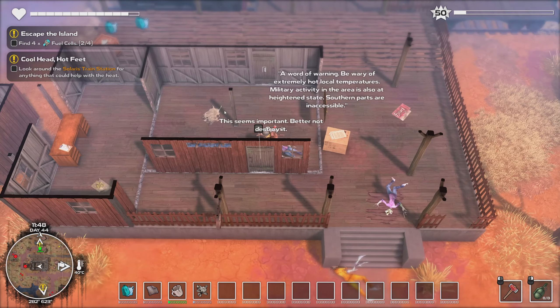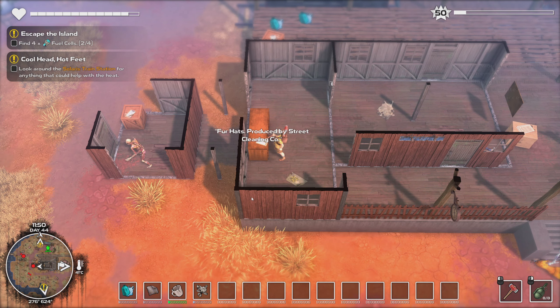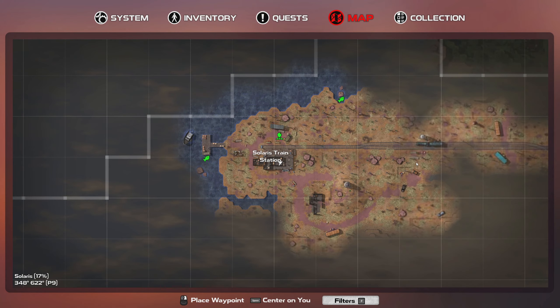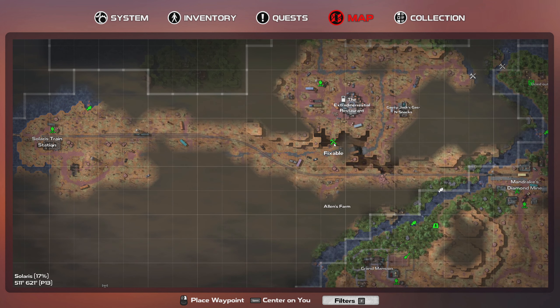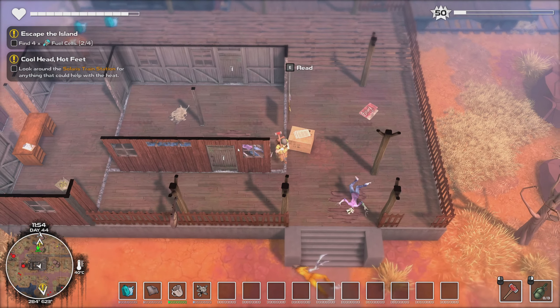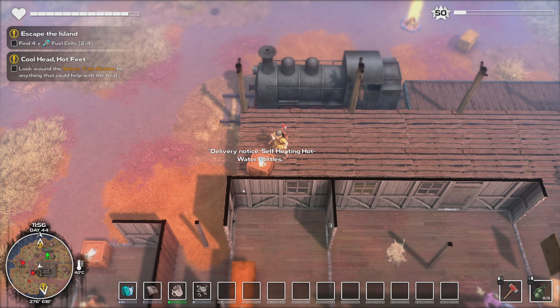Seems important, I shouldn't destroy it - you can see I broke a lot of things here. Fur hats produced by Sweet Cleaning Company. I have a waypoint on my map for some reason. I went over and fixed that bridge just so if I need to go up there I don't have to go all the way around like I had to last week. What have you got for me? Delivery notice: self-heating hot water bottles - that's not really what I need.